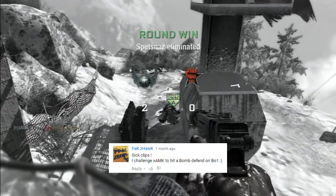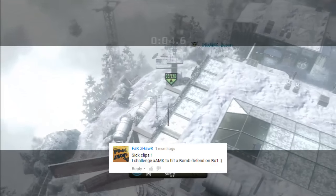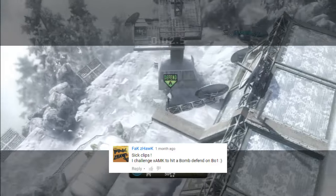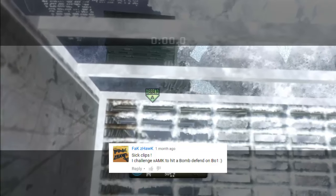Up next, Hawk wants to see anyone in SNK hit a Bond Defend on Black Ops 1. So Future's coming in here on Summit. The Tormot's flying around in the sky, banking off the roof there and then banking off the Watchtower thing there and taking out the guy, defusing the bomb. I think that's a Watchtower anyway.